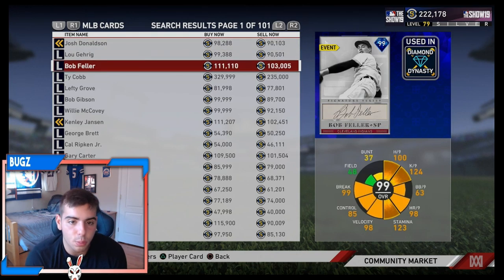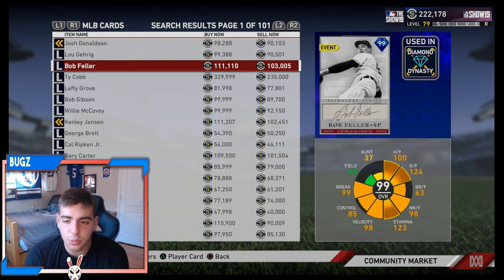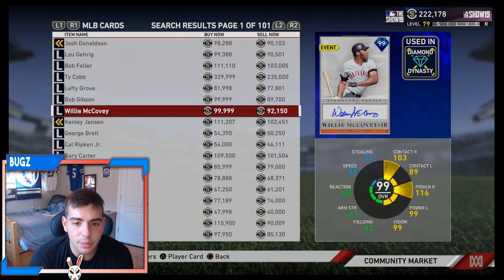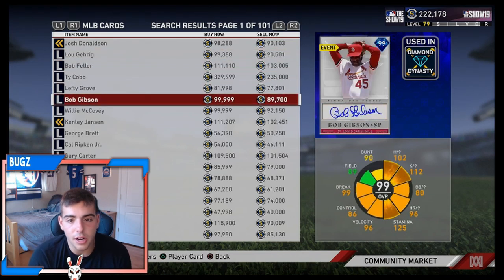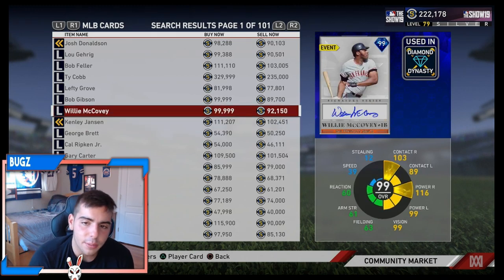But all these SIG cards went down a little bit as well. Here's the catch with them — if you pulled them, I would wait because they're in packs. What I'm saying is they're probably going to drop a stubs sale next week or the week after. With that said, you could pick up players right now. Since they're kind of cheap, you could pick up your team again. I believe there's a stubs sale coming soon considering the market is a little bit crashed. Prices did rise a little bit from yesterday. If you have Bob Feller, Lou Gehrig, all the 99 overalls in the SIG packs, just hold on to them. Wait for a stubs sale. Get some gameplay with them.